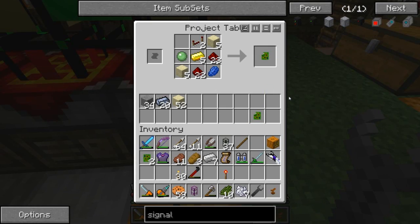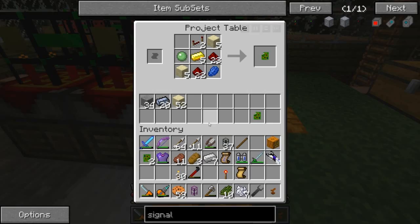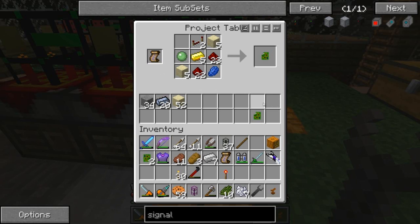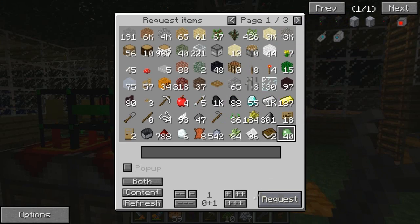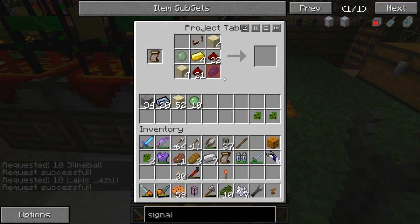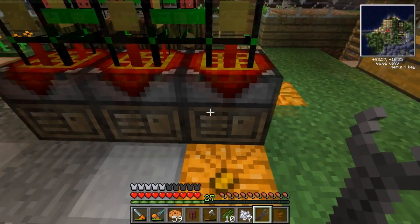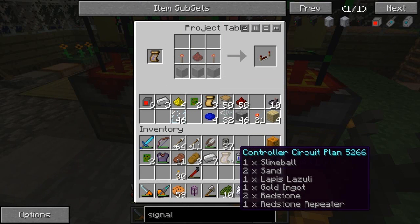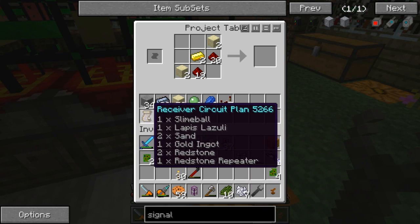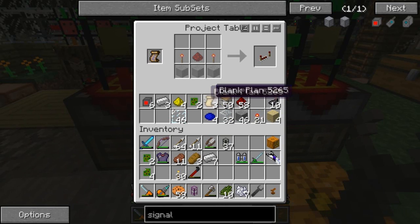I need more of this other one - receiver circuit - so I need repeaters, some gold, and some iron. There it is! I'm going to need a few more of these. Let me make a plan of this one too because I'm not going to remember. I need lapis and the slime balls - and there they are. Controller circuit, receiver circuit - okay now I have some of each, let's go back here. Controller, controller, controller, receiver.